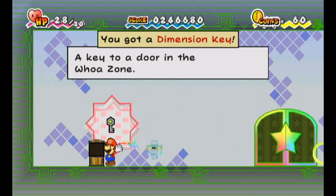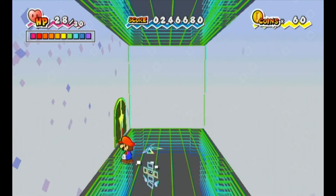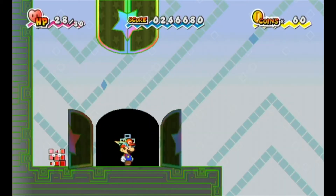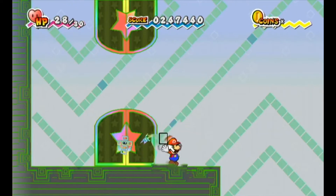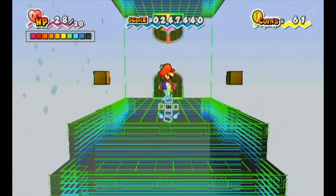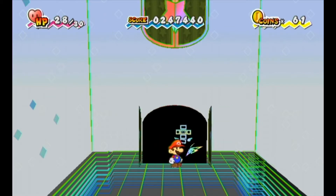And in this box, we have a Dimension Key — a key to adorn the Woe Zone. So now I've just got to backtrack. Nothing else interesting here, but there do appear to be other doors on the ceiling — we'll see what that's about soon enough.